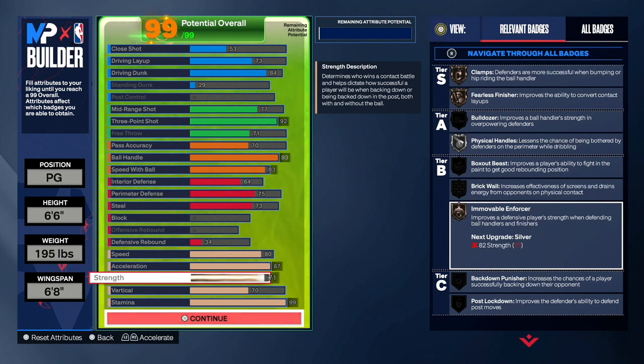With strength and Immovable Enforcer on bronze, if you go up against anybody they won't blow by you and you'll be able to play good defense. You still get good dunk packages like the LeBron James dunk package and many others, but you just don't get contacts. So you can go with the first way which is better offensively, or this way which is better defensively — it's really your choice on what you want.